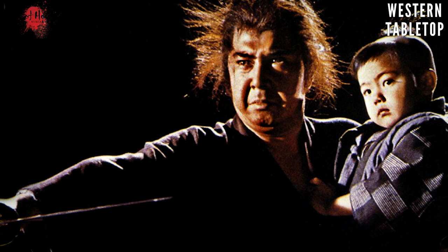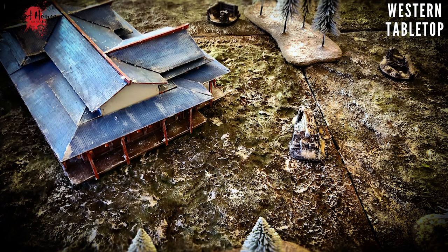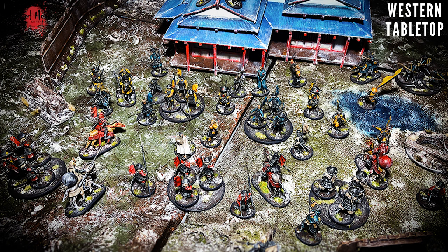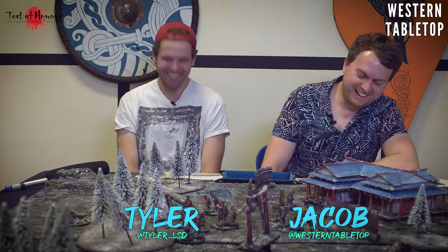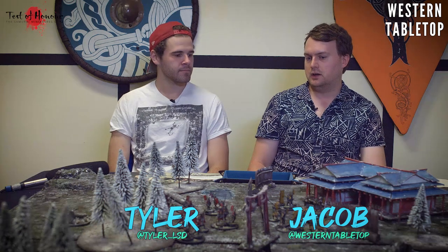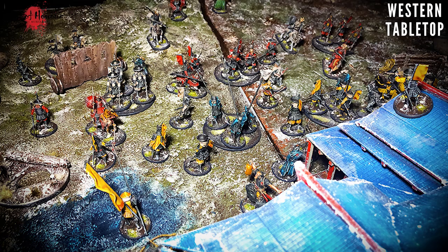Today we're going to be playing Test of Honor on this beautiful winter board - made by Jacob - and all the figures are also painted by Jacob. This is going to be a little test of our honor against each other. We have an event coming up that Tyler and I are both hosting: the Siege of Osaka in March.